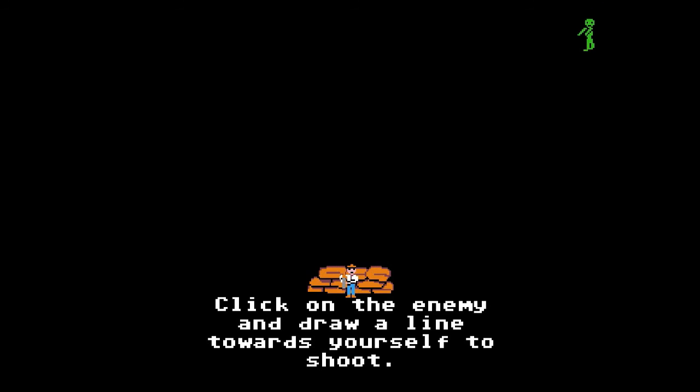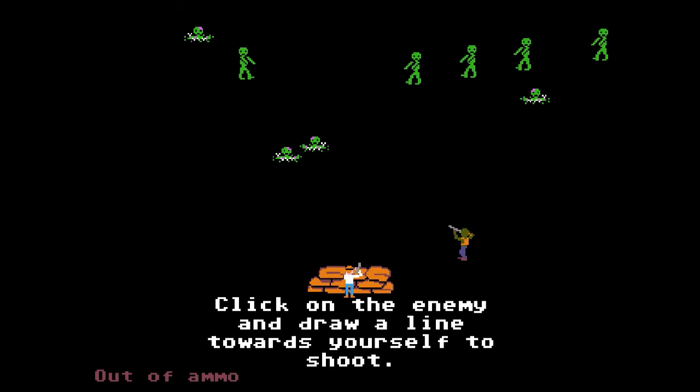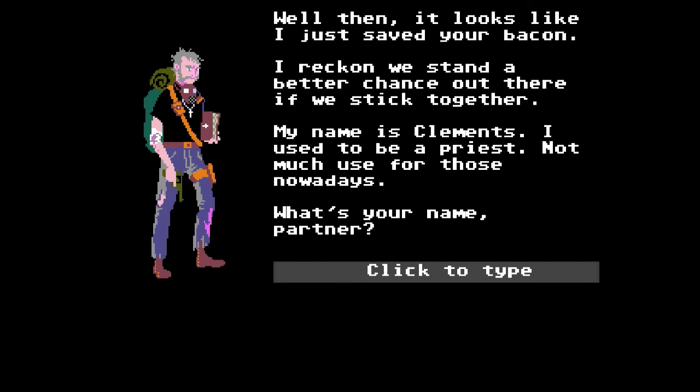Click on the enemy and draw a line towards yourself to shoot. This is a lot harder than it seems — that is a lot of zombies. Out of ammo. The controls are pretty simple so far.